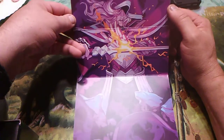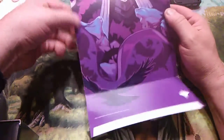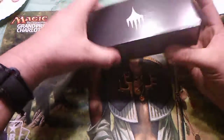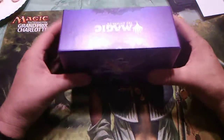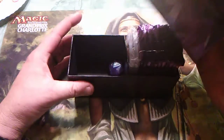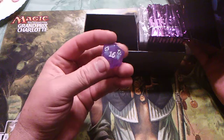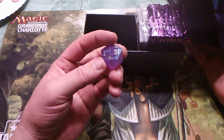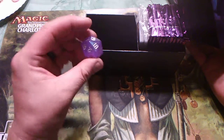That one is awesome. This is the Throne of Eldraine gift box. The packaging is a little extra shiny. The life spin-down die is the lighter color — really kind of cool and it's bigger. I like these big ones.